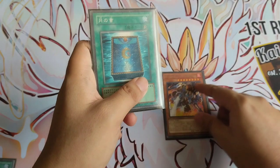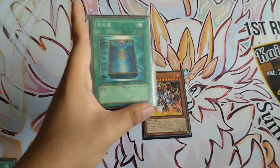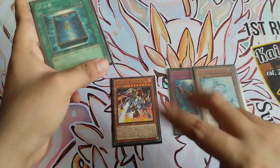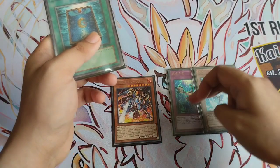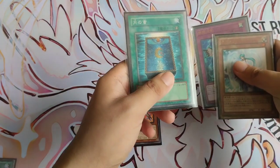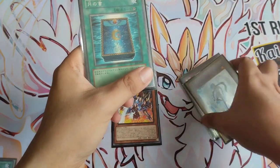Moving to number four, we have Book of Moon. If you are using a deck like Rescue-ACE that needs to resolve cards perfectly, you can use Book of Moon to flip your monsters face-down to dodge targeting negations like Impermanence and Bystial, which are heavily played right now. I think we have a mid-range oriented format, and we are going to see a lot of hand traps like Bystial and Impermanence to halt decks like Rescue-ACE and Purrely. At number four, we have Book of Moon.